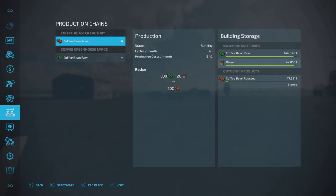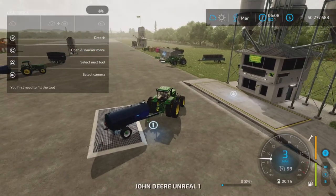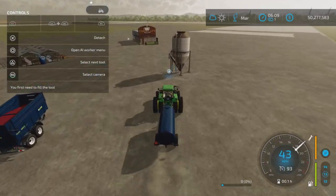Looking at the coffee roaster factory capacity: 500,000 liters of raw beans and 25,000 liters of diesel. That's going to take a very long time to run out. We're going to throw some liquid fertilizer in this tank.